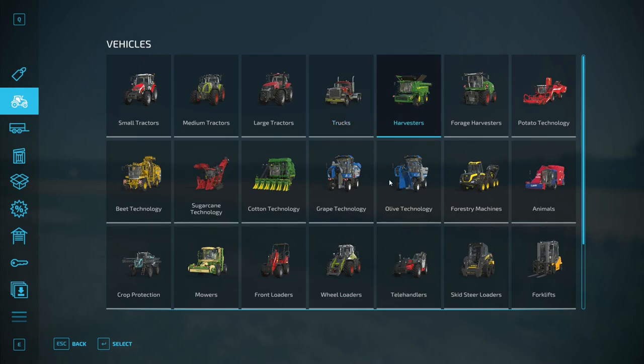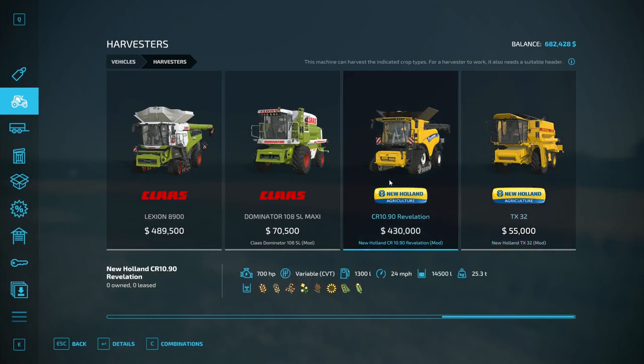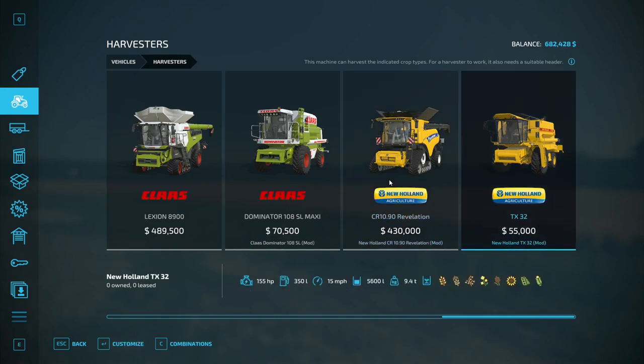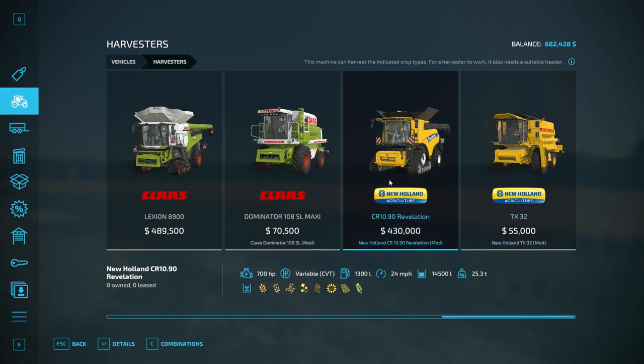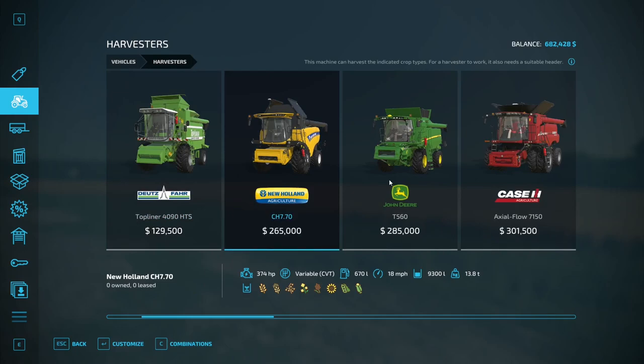Now we can head down to the store and buy a harvester. This is the one I downloaded from the in-game mod hub — it dropped yesterday. It's 430,000 — so we've already got a million dollar loan and we've only got a harvester and some stuff. We're definitely going to have to sell this grain right away. This is a mod from the in-game mod hub — the TX32 and the CR1090.